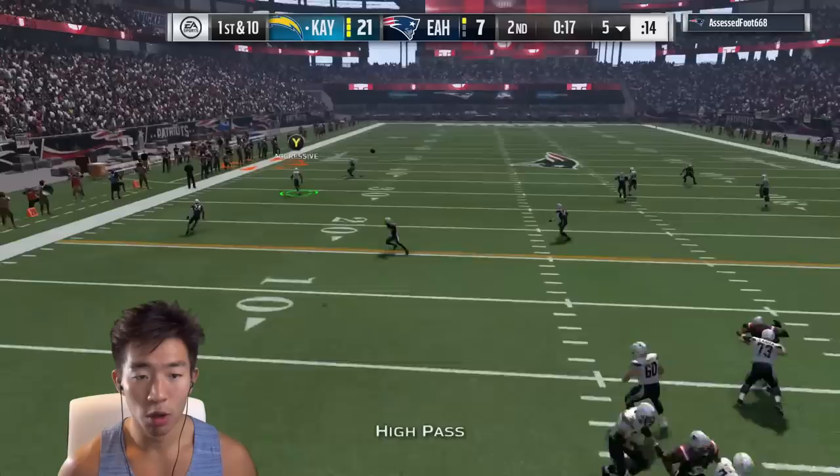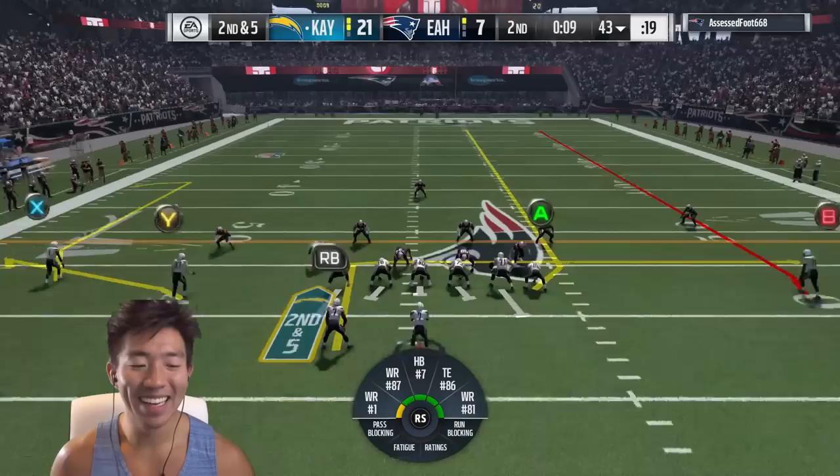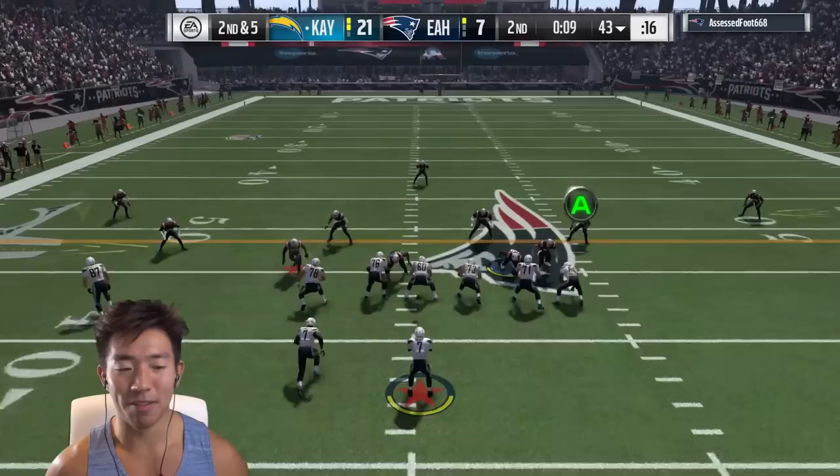Go deep, go deep! Great throw — that's a catch! Woo! John Ross is a beast. John Ross, you're new to the team but very soon you'll know what the comebacks get. First downs — comebacks get the money. I don't know, let's just hit him.